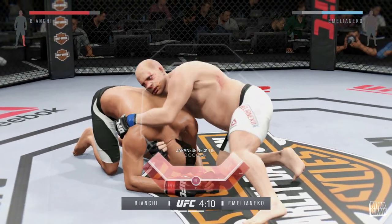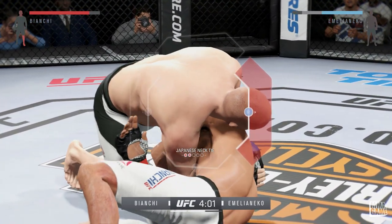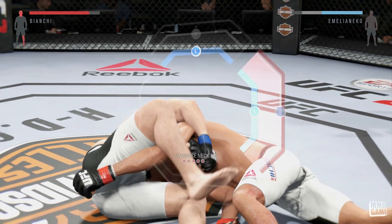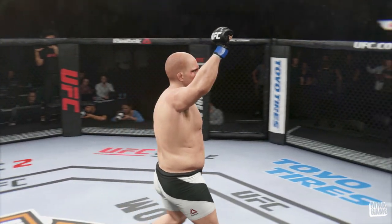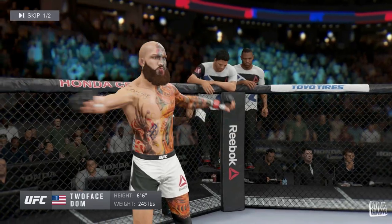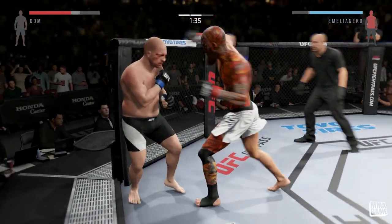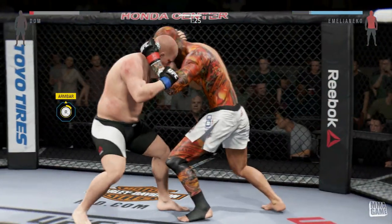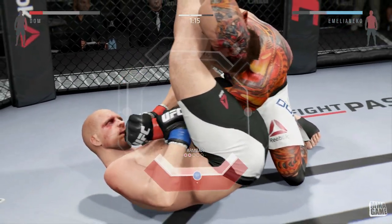We get the sprawl and I think that's the Japanese necktie — going for a choke and we get it. Submission after submission. Check this guy out — two-faced Dom, what a killer, look at these insane tattoos. He's pretty much as tall as you can make him and I'm getting absolutely wrecked. But here we go — when you get that deny it's just deadly because their stamina goes down.